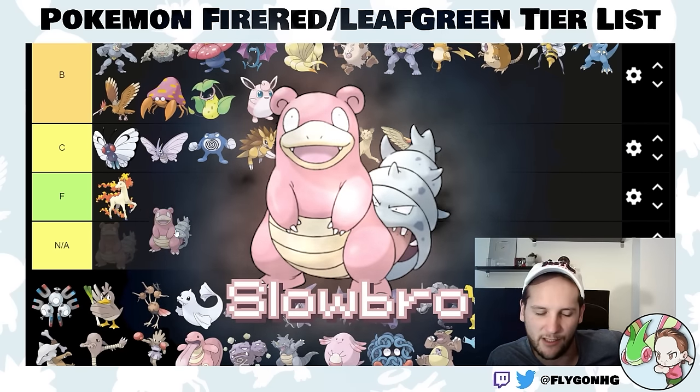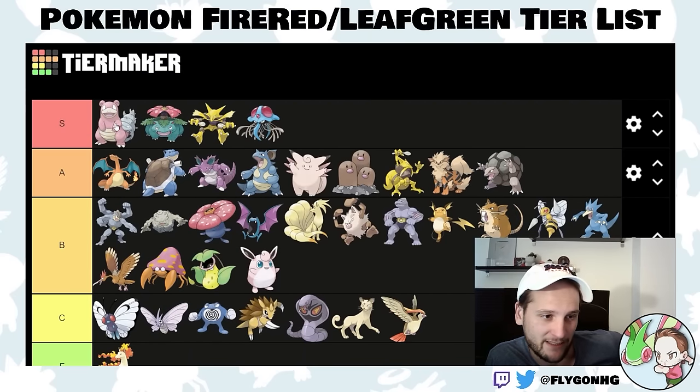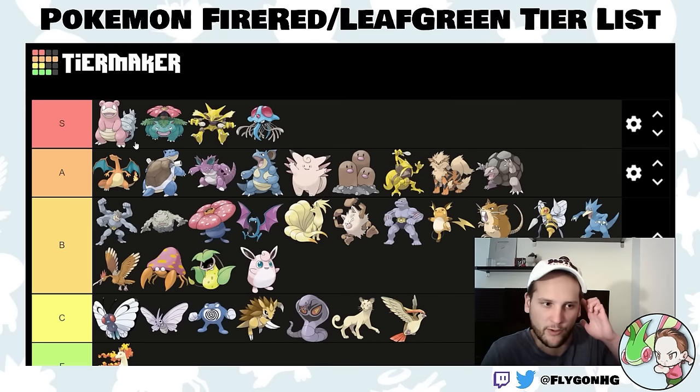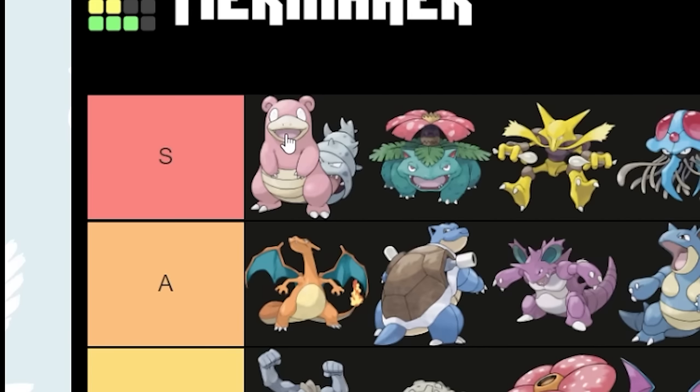Slowbro — I believe it's a LeafGreen exclusive — is an S-tier Pokemon, one of the best in the game. It's super bulky, and a combination of Ice Beam, Psychic, and Surf makes it able to pretty much solo the entire Elite Four. Nothing can touch it other than maybe Agatha's Gengars. With Slack Off, Calm Mind, and other good TMs, you can just destroy pretty much the entire Elite Four with this.